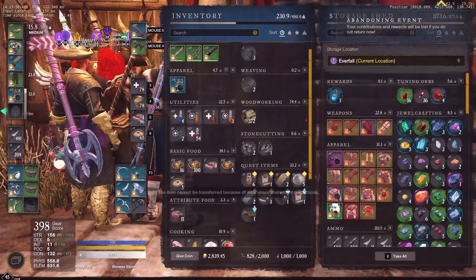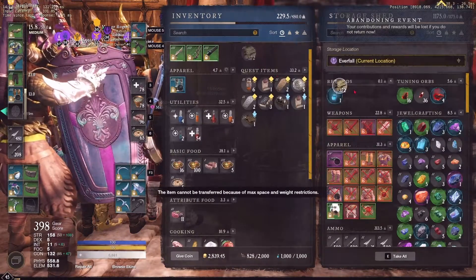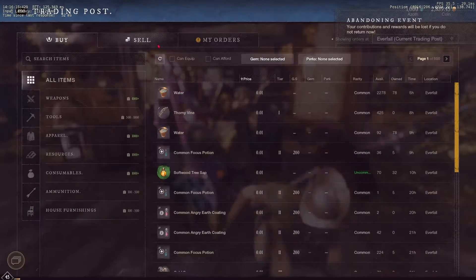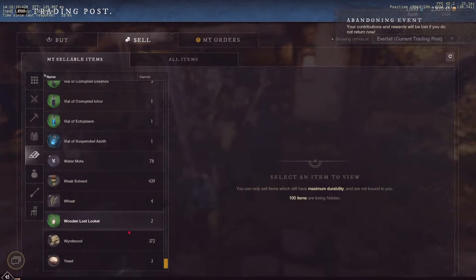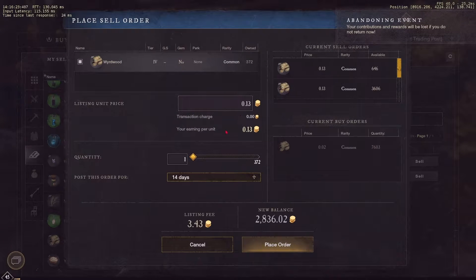you want to store these replaceable items temporarily because your storage area is super full. What I would do is go to the trading post and list this bulk of items or product just for a temporary time — for example, three days or seven days. You're going to use it later on, so it doesn't have to be super long.